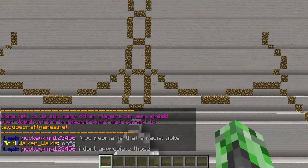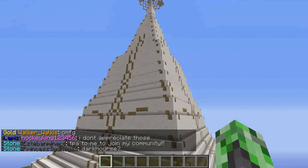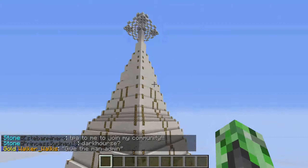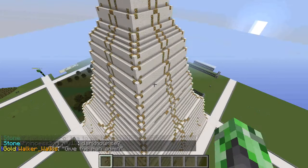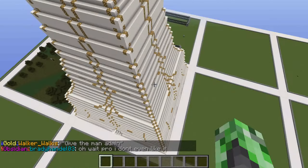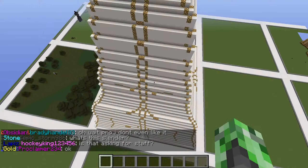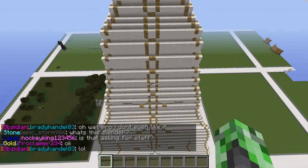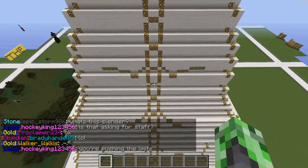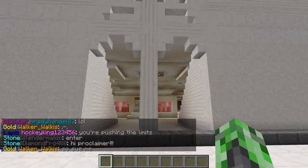This is what the bird's eye view sort of looks like. It's 160 blocks tall, so it goes all the way up and there are multiple floors. Sorry if it's sort of laggy in the video — the build makes the frames go down. Now I'm going to show you inside the build, and Shark Hunter is going to be following.